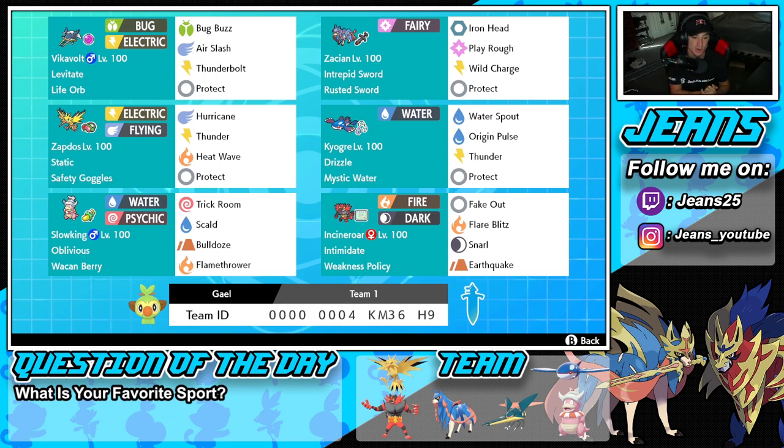The final Pokemon is Incineroar, which is really cool and different from the typical sets we're used to seeing. It's running Weakness Policy with Intimidate, and its moveset is Fake Out, Flare Blitz, Snarl, and Earthquake. You can Dynamax it or use it normally for support. If you want to try this team for yourself, the rental code is at the bottom of the screen.